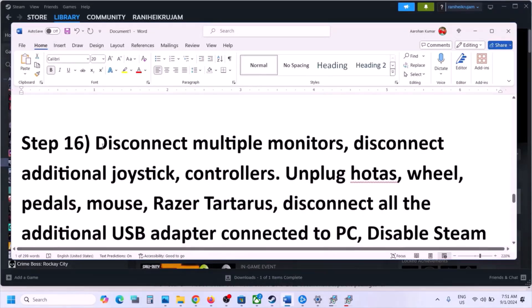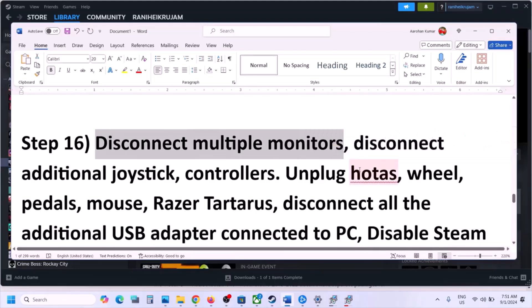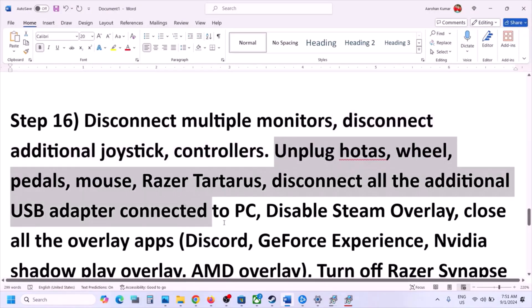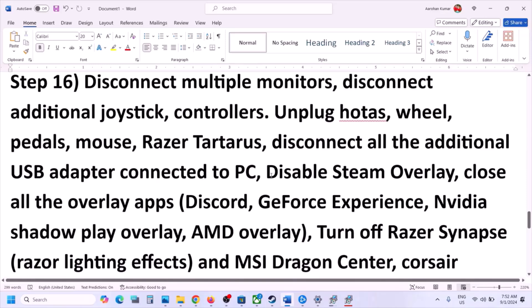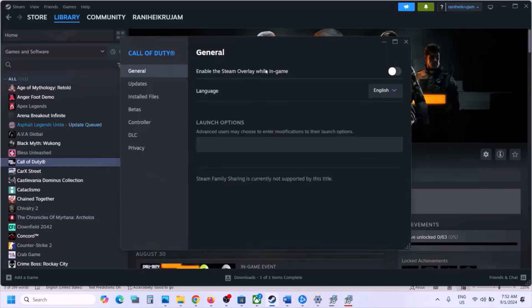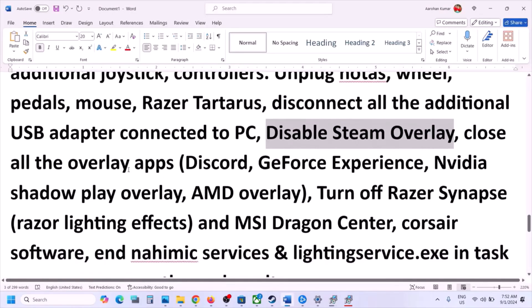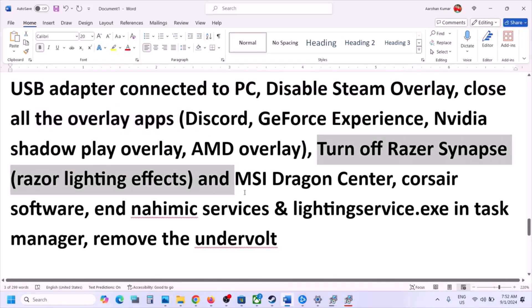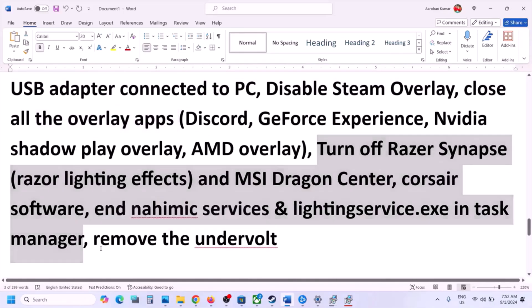The next step is to disconnect multiple monitors and try launching the game on a single monitor. Also disconnect any extra controllers, steering wheels, pedals, or external USB adapters connected to the computer. Disable the Steam overlay: go to Steam, right-click the game, select Properties, and turn off Enable the Steam Overlay While In-Game. Close all other overlay applications like Discord or GeForce Experience before launching. If you have any third-party software or services running, close them. If you have undervolted your computer, remove the undervolt and then launch the game.